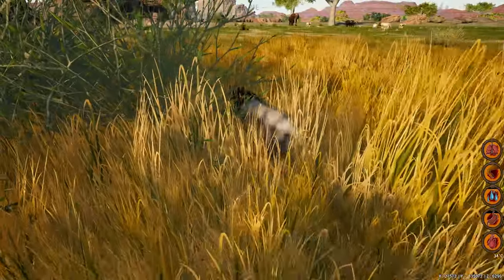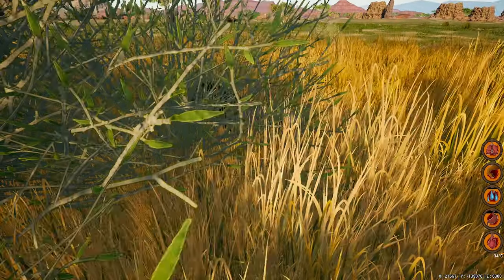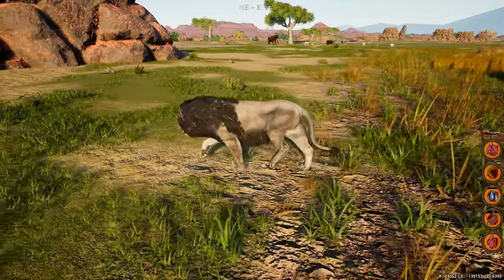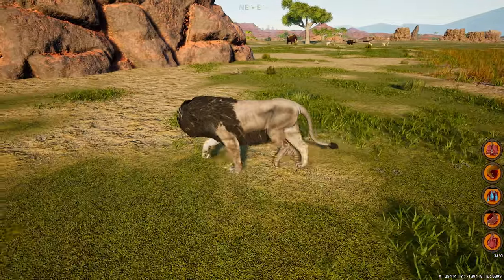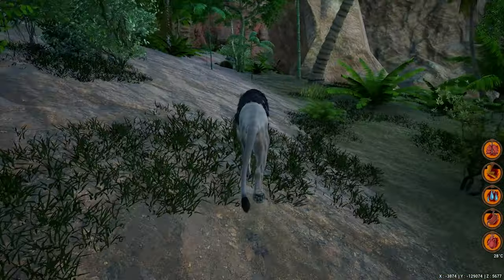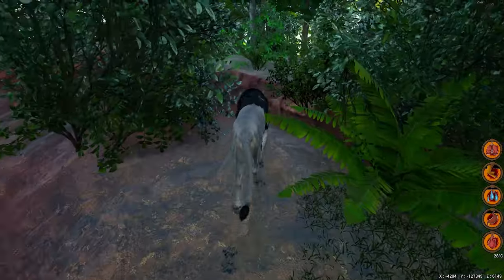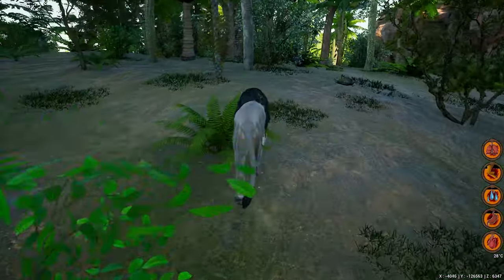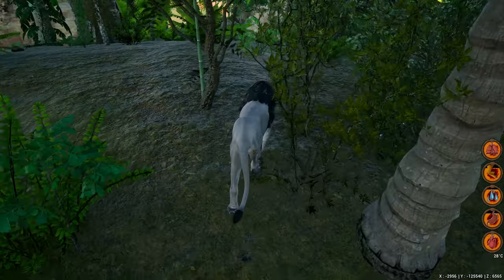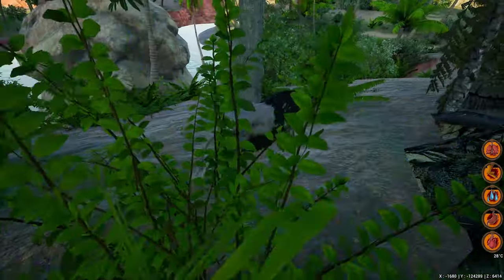Looks like we have a pride of lions fighting a solo wild dog, but because they already have three adults I can't really join. So for now I do think we're going to play the solo game. I spotted some crocodiles and they had a nest. Do you know what that means? Free meals. We're going to try and scout the area a little bit, see where they are.